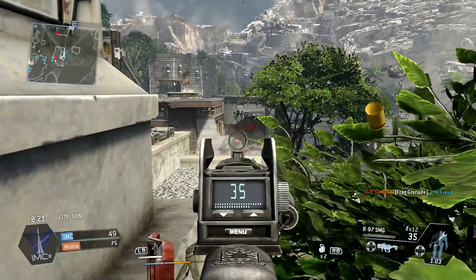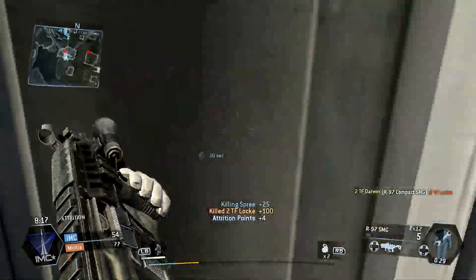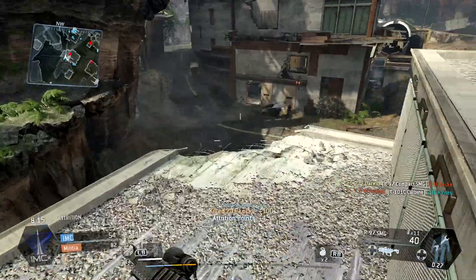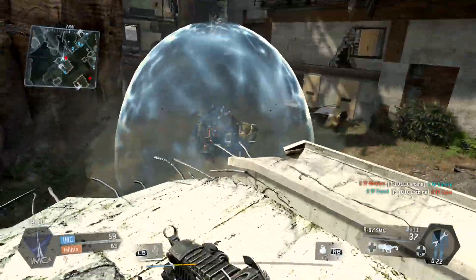It is somewhat difficult to get long-range kills with submachine guns in this game. I don't know if it's because they deal low damage at long ranges or if they have too high recoil. They do have higher recoil than assault rifles, but nothing's too low recoil.